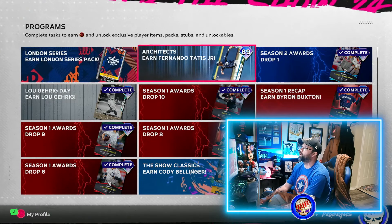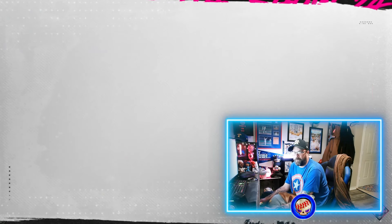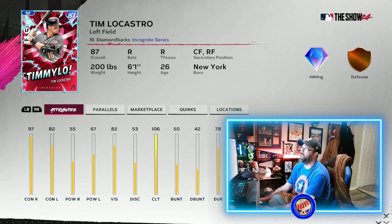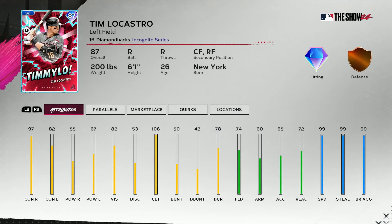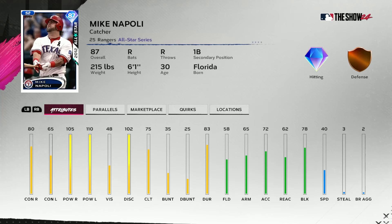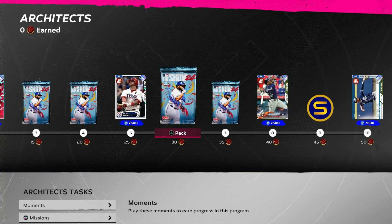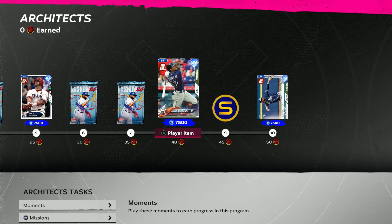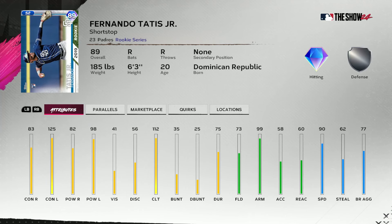Let's go over to the Architect program. You earn Fernando Tatis at the very end. You've also got a Timmy LaCastro card — a nice speed card for everybody. I'll take the camera down so you guys can see the stats. There's also a Mike Napoli you can earn — definitely not fast but he's got that power. And then Ronald Acuna Jr. down at the very end — he's got speed, power, a little bit of contact, and a little bit of clutch. Great card. And then Fernando Tatis Jr. at the very end — speed, contact, power, all of it, with a nice clutch rating as well.